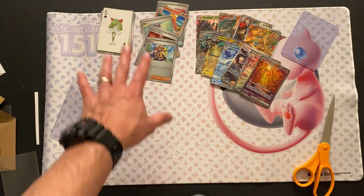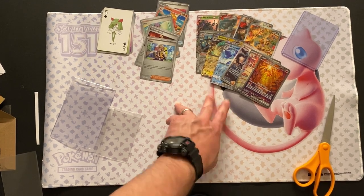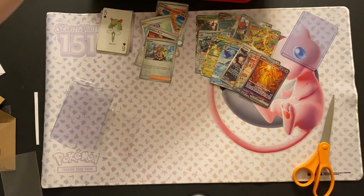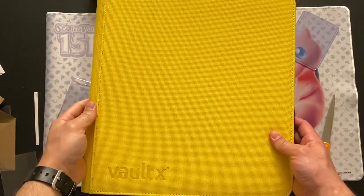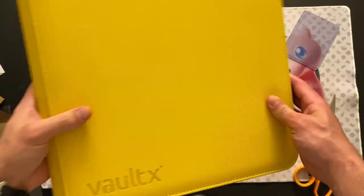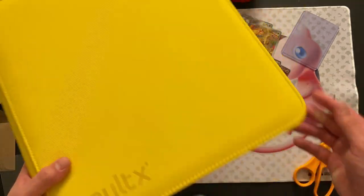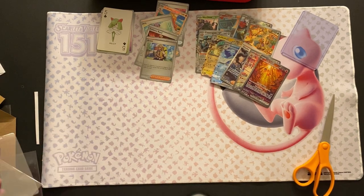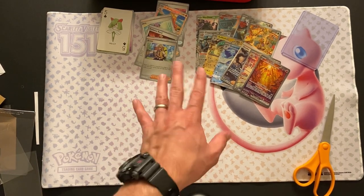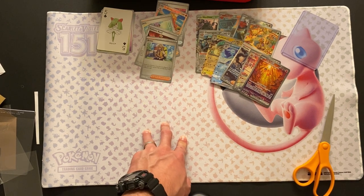That's also Paldea Vault. So got a bunch of reverse holos that I needed and then a bunch of Paldea Vault. I recently ordered a Paldea Vault Vault-X 12 Pocket Binder, so now I can start putting cards away in Paldea Vault — I'm not just throwing stuff in my temporary binder. I'm going to put all these cards in my apps and then we'll start going into the binders and go through the talking points.